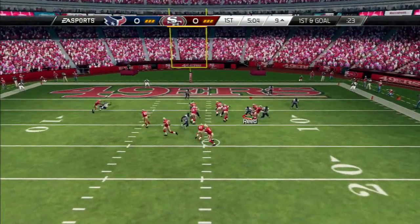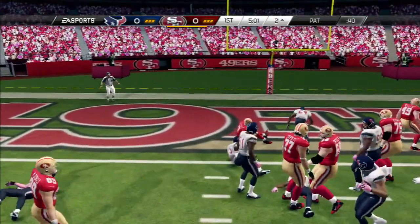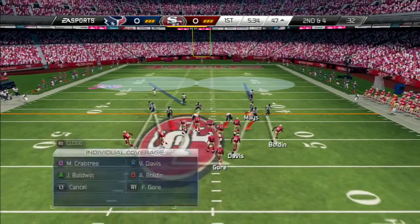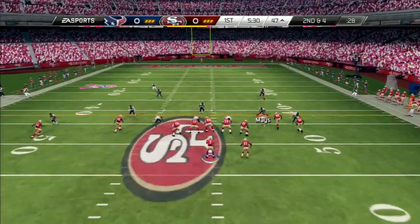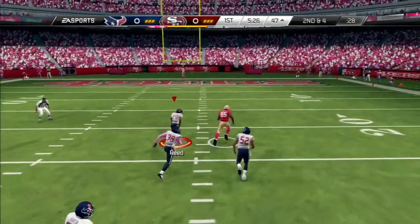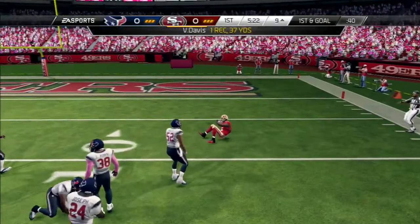Let's see what they do on first down following that huge play. Touchdown 49ers! The Texans' defense now is going to go nickel. Second down, four to go. And Davis has got it on a pass, had some heat on it. Ed Reed in on that last.